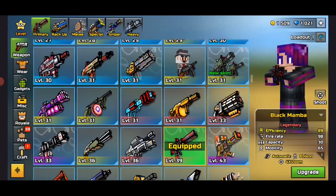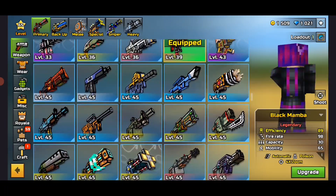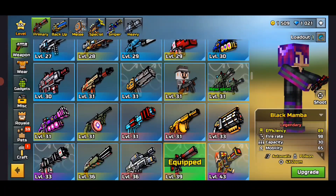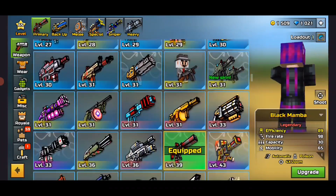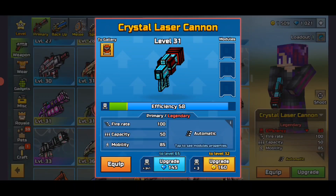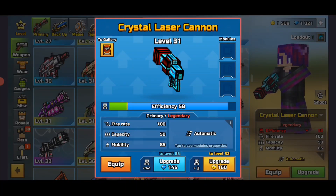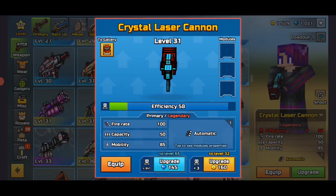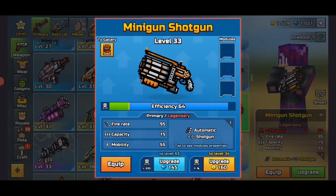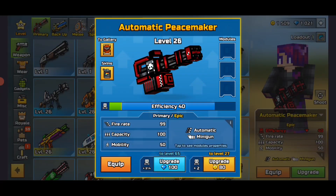First of all, some of the weapons they put in the form aren't even that old. Like the Aloha Boom Boom — that weapon is not even that old. There are other weapons that are so useless now, like this one right here. When I was a low level, this thing was the go-to, everyone wanted it. And now it's completely useless — I never use it. Back then I also used this one, it was pretty powerful, and this one too.